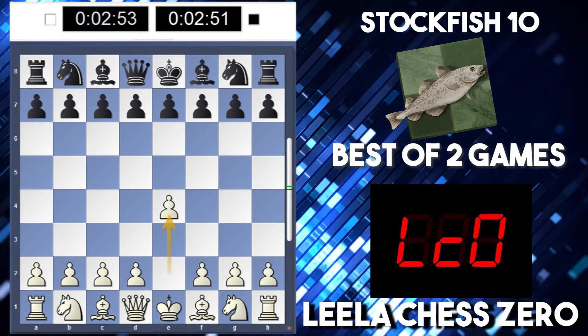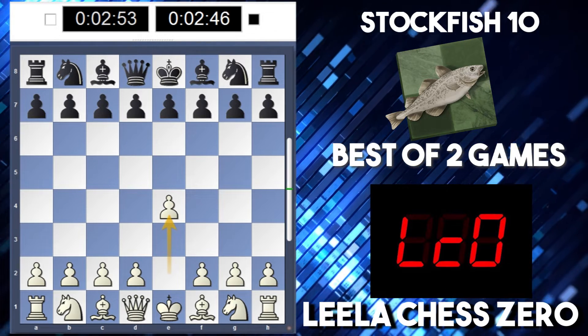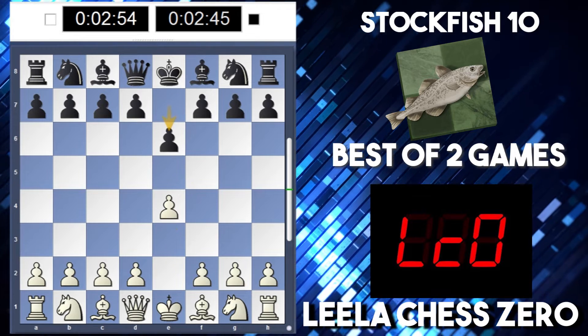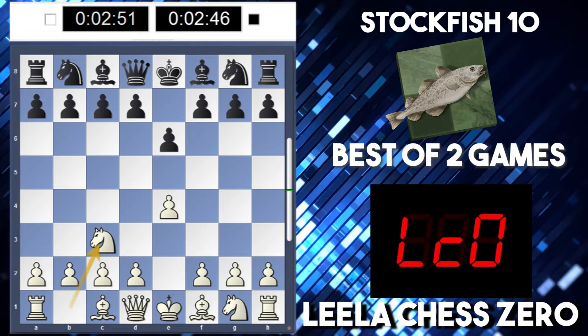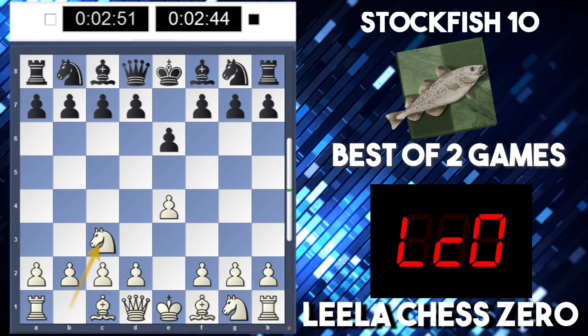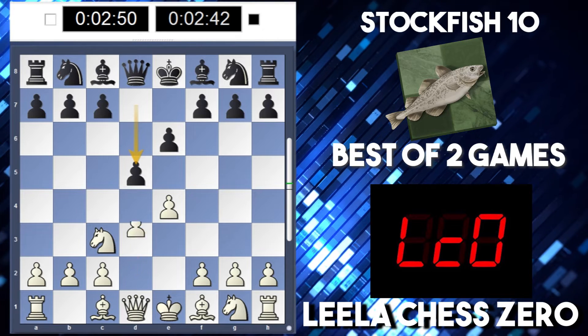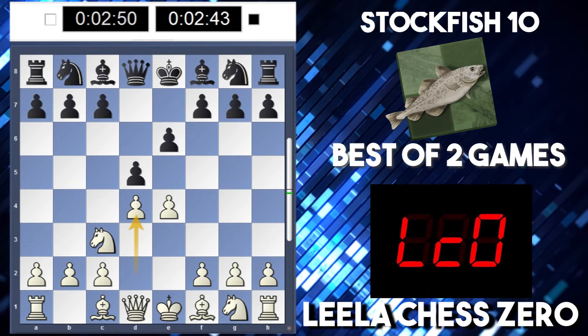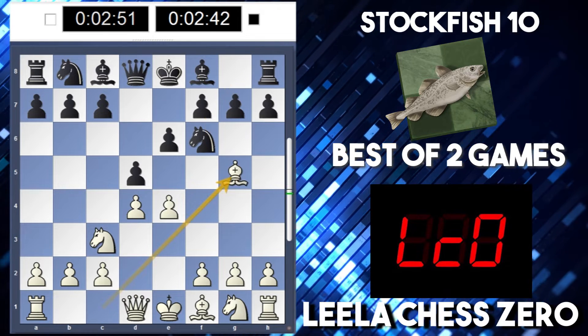Now I've done this game multiple times before and Stockfish usually likes to play the French. I feel like a lot of engines seem to do that. I'm not sure if it's the strongest or not. So again, we saw Leela play this against Fritz actually, and here she played d4. It was Nf6 and then Bg5. So let's see — Bg5 again? Yep.